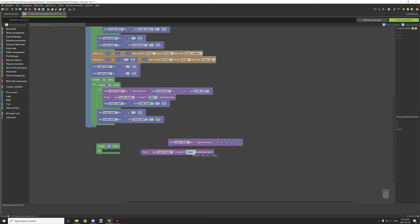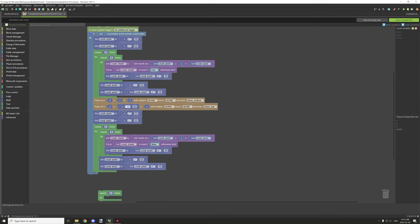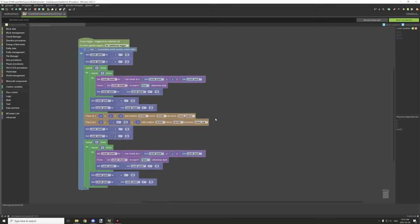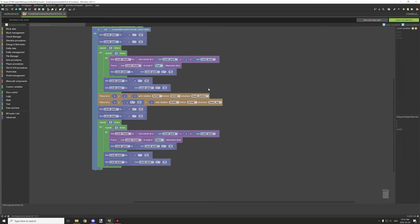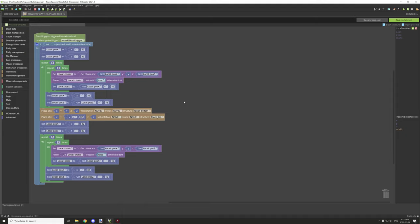If you don't want the chunk loaded, set this to false; if you want it loaded, set it to true. You want your structures to spawn between these two conditions where they're loading in. Also make sure it's done on server side so it doesn't take performance from all users — anything done regionally should only affect the server host.